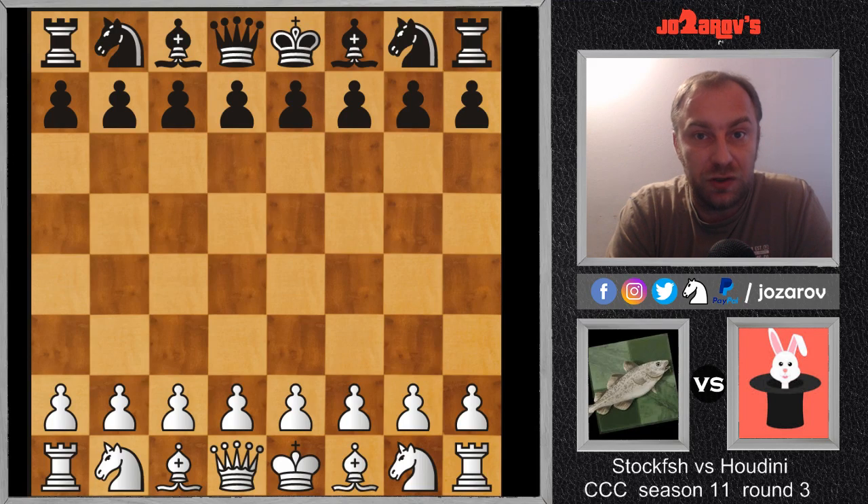Hello chess friends and welcome to Azarov's Chess Channel and welcome to the Computer Chess Championship Season 11, Round 3. This round is now over. The winner is the neural network-based chess engine Lilan Stein. It has the same points as Lila C0, so both neural network-based engines have 29.5 points. Stockfish came in third place with 29 points but will continue the tournament.